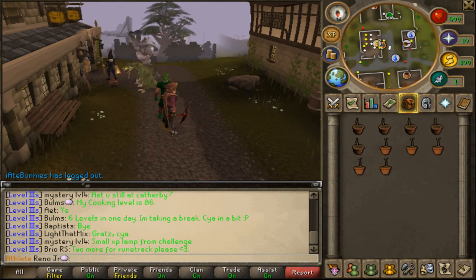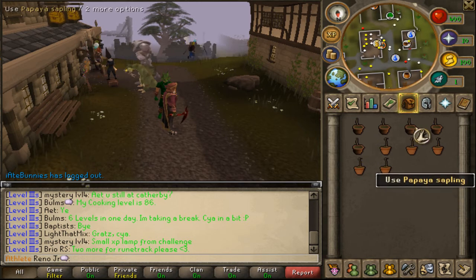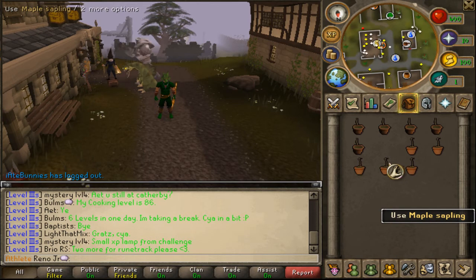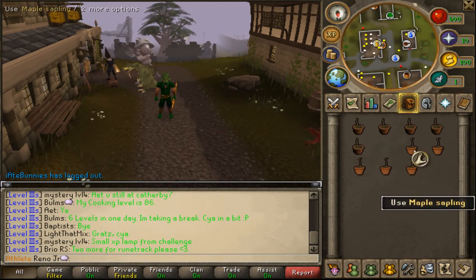Now to start off, the basics of a tree run. A tree run is basically taking five of your best fruit trees and five of your best regular trees that you can do. They don't necessarily have to be your best, but I recommend doing the better ones. The ones that I do, which are kind of mid price and mid XP gain, are papayas and maples.